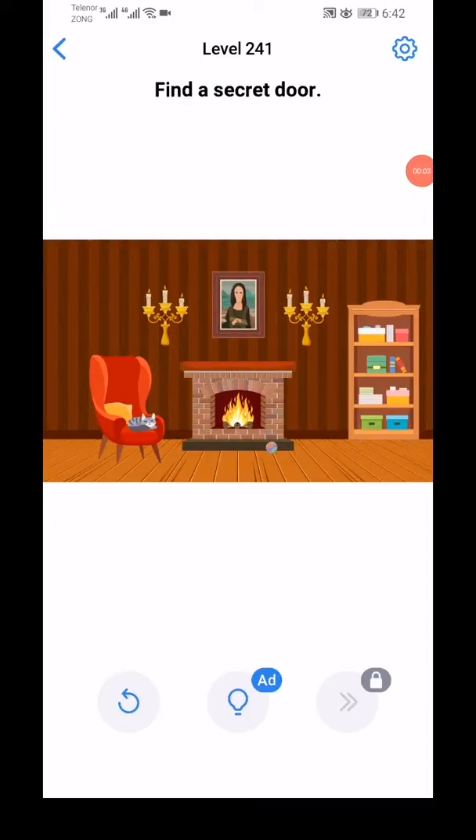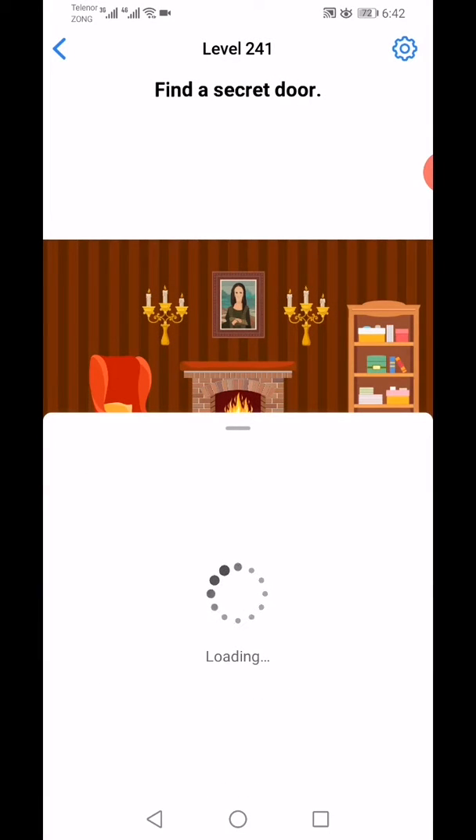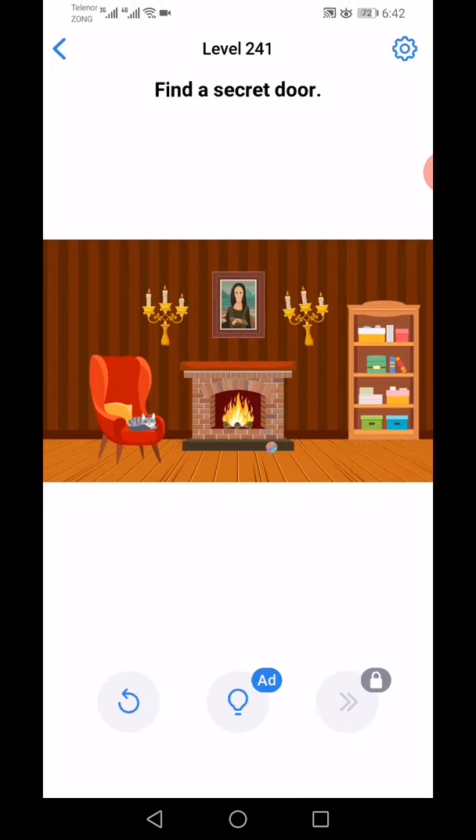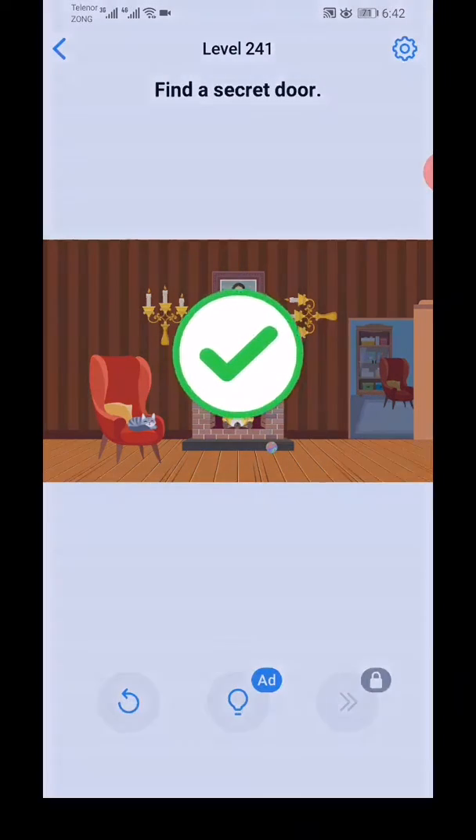Easy Game Brain Test, level 241 to 245. Find a secret door - use two fingers to move this. Rotate your fingers like this, and this one is the secret here.